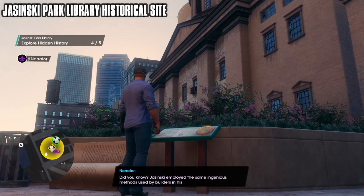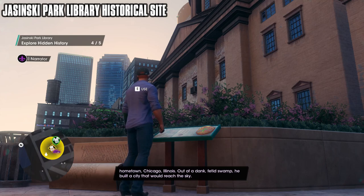Did you know? Jasinski employed the same ingenious methods used by builders in his hometown, Chicago, Illinois. Out of a dank, fetid swamp, he built a city that would reach the sky.